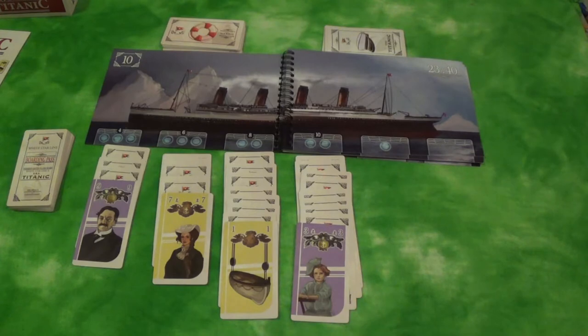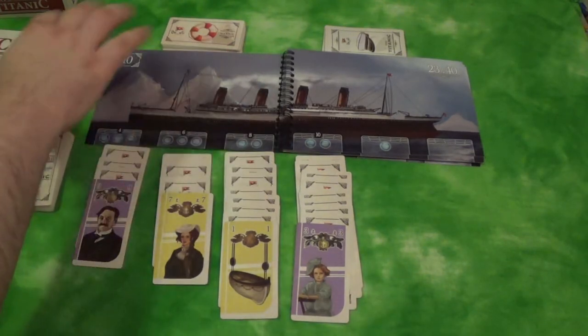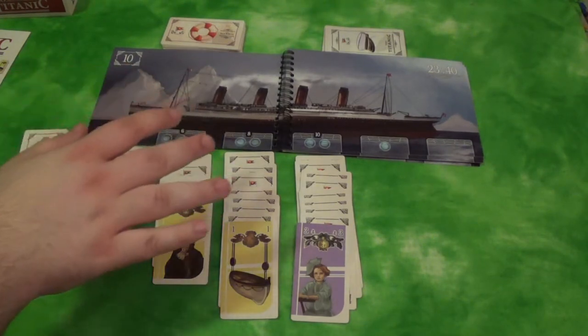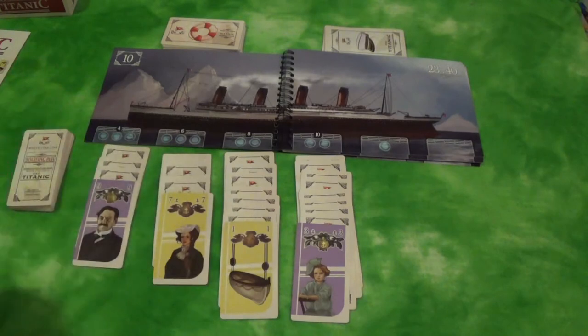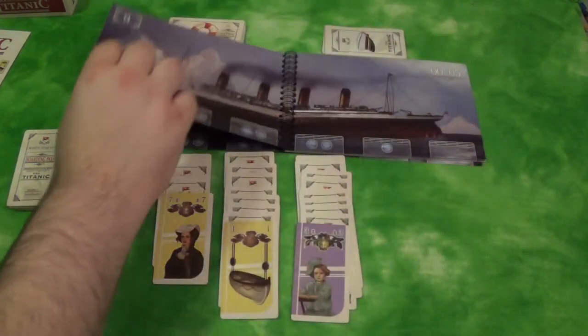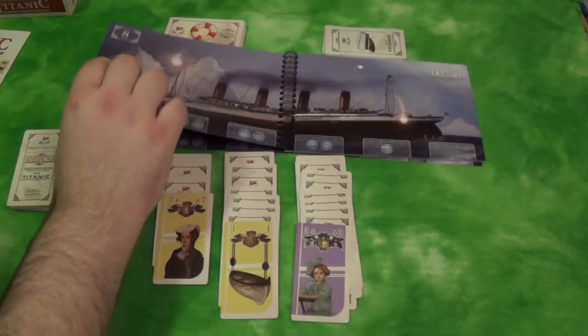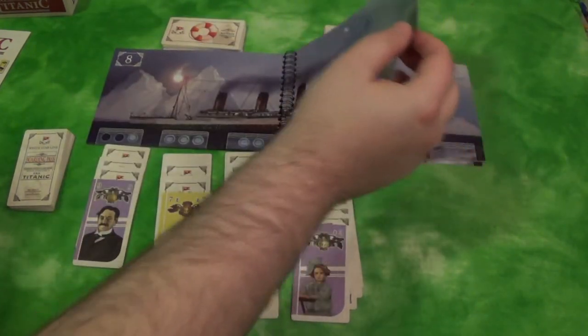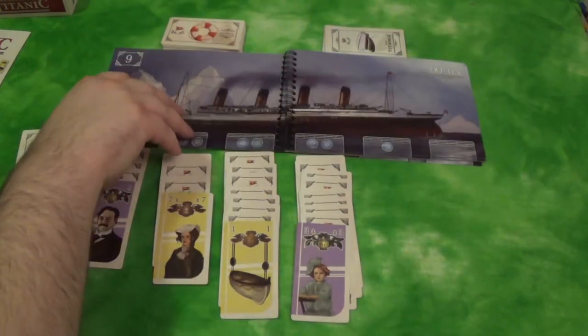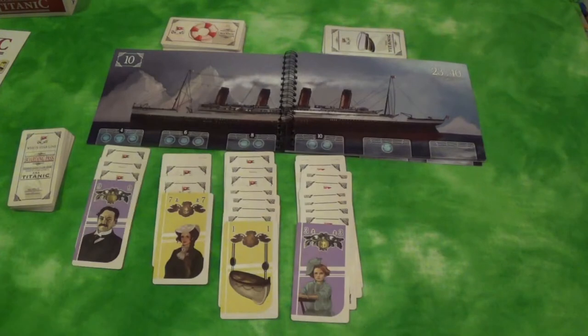So here's the setup for SOS Titanic. As you can see it's not really a board but it's actually a book. The book always starts on number 10 and it represents the Titanic as it hit the iceberg — essentially right when it hit the iceberg, before it's sinking, people don't really know what's going on just yet. As you go through the book you can see the Titanic start to get worse and worse, flares start going off, then it starts to sink, and it's game over at that point.